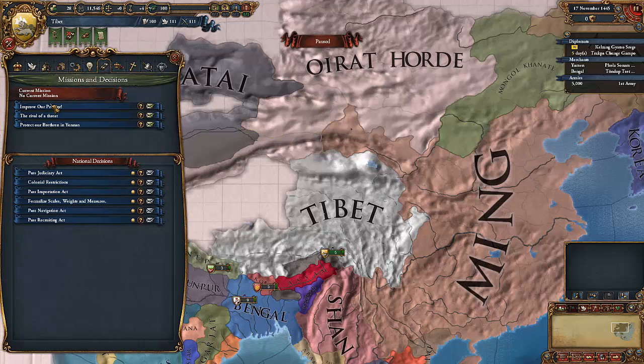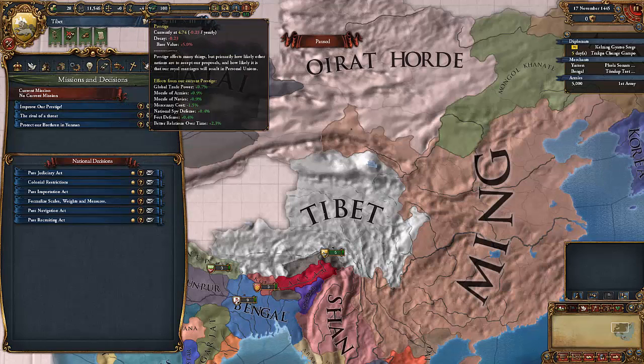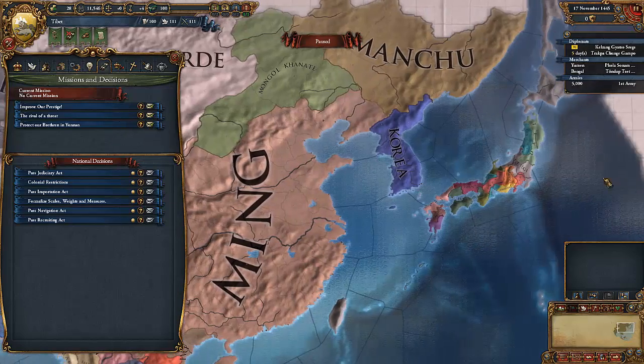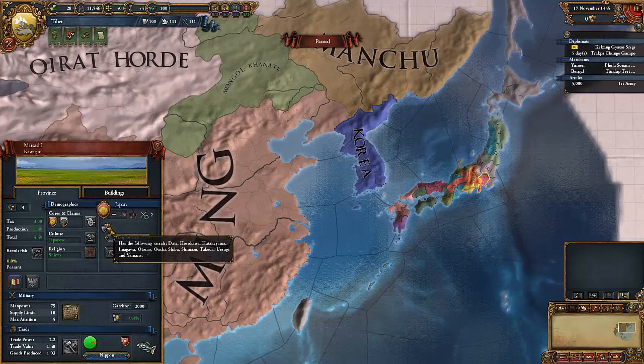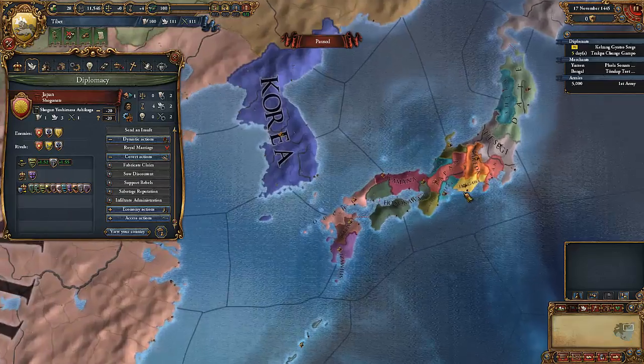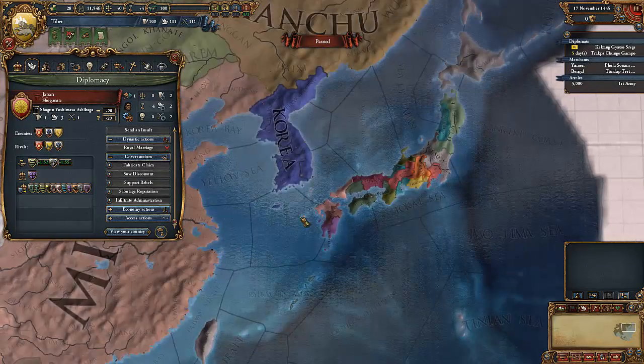We have a free mission to choose. We can click improve our prestige — prestige is this icon here, and to fulfill this mission we need a prestige of at least 50. We can get the rival of a threat — Japan is the rival of a country considered a threat to us, so they should be our friend. Let's take a look at Japan. Japan are fairly weak and I don't expect them to be of much assistance, though they have very limited ships to ferry troops onto the Chinese mainland.